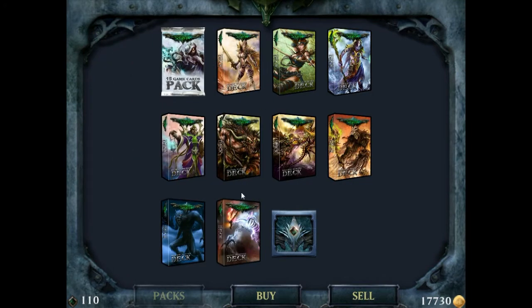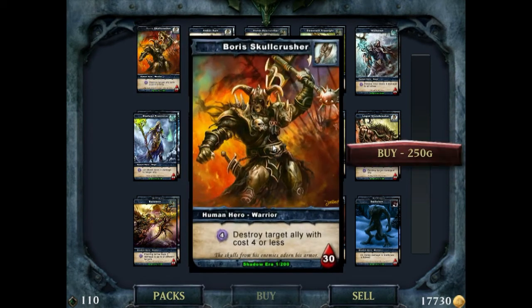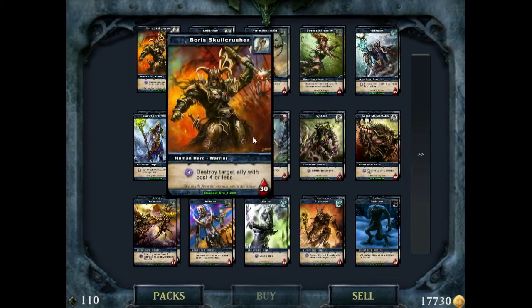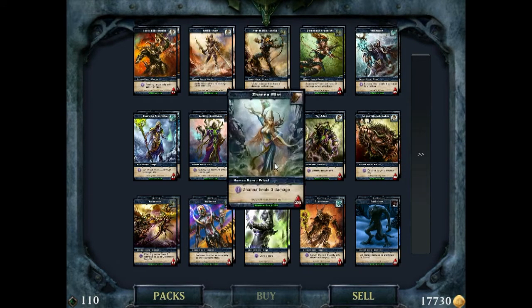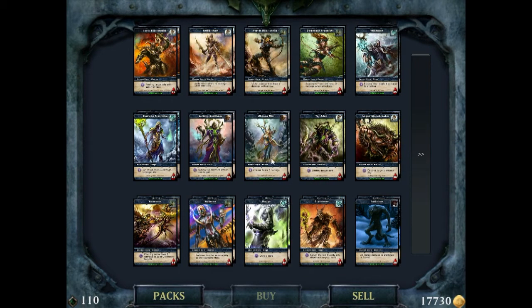The first thing the game asks you to do is pick a hero. These heroes represent your main guy - if your hero dies you lose the game, and if you kill the other guy's hero you win the game. The little drop of blood is their life total. Some heroes start with 30 life, others start with 26.